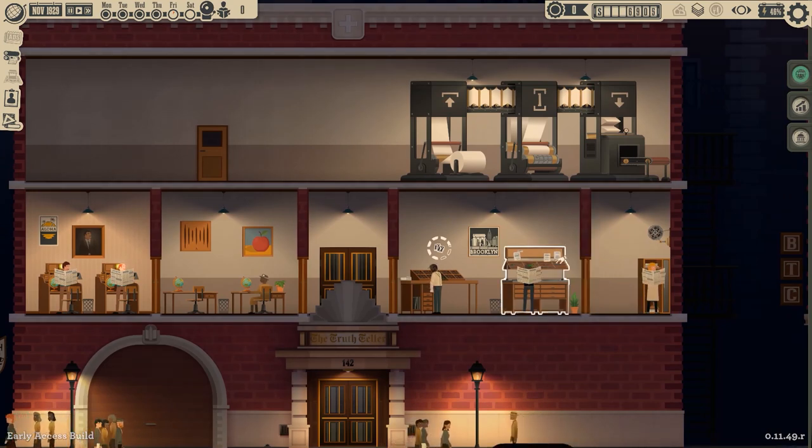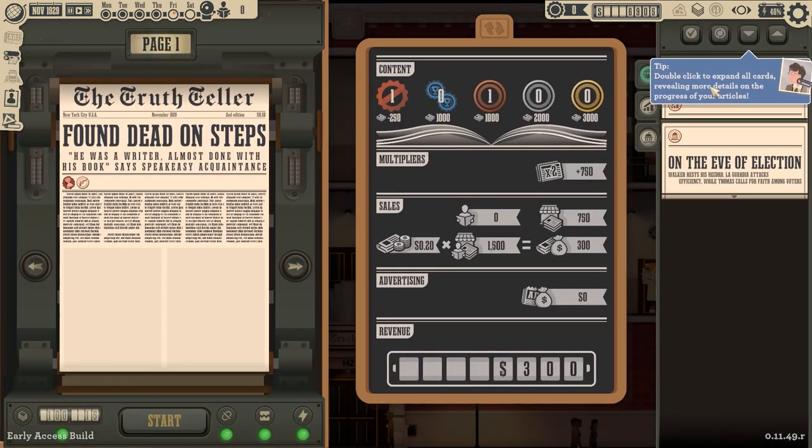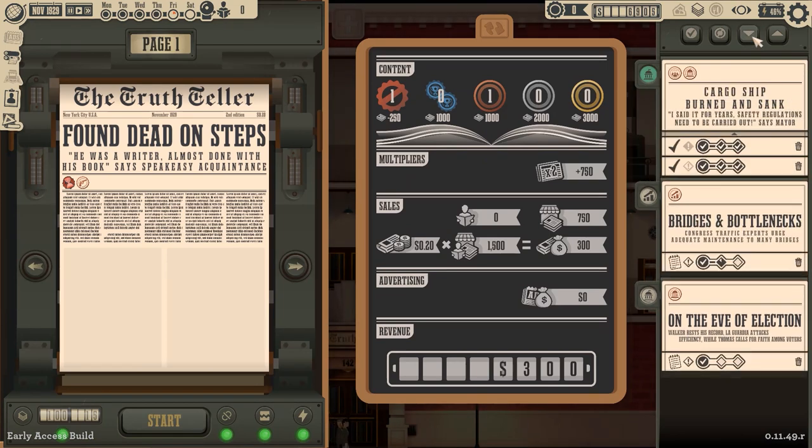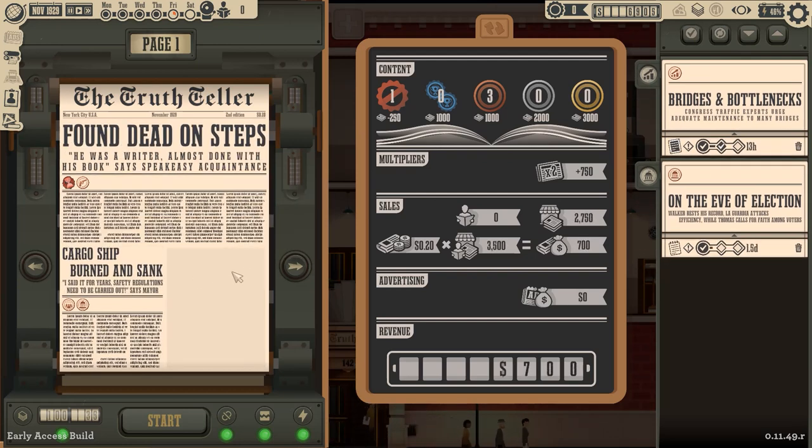Now I also know, whilst I'm waiting — oh, is that ready? Do I have a story ready? Double click to expand all cards, really more detail. I like that. I think that one's ready. I don't know which is better — 'Found Dead on Steps' or 'Cargo Ship Burned and Sank.' I want the election story to go but I don't know if they'll even be ready. This will be ready. Congress traffic experts urge adequate maintenance to many bridges — that can wait till next week if it has to, but the election needs to get out there.